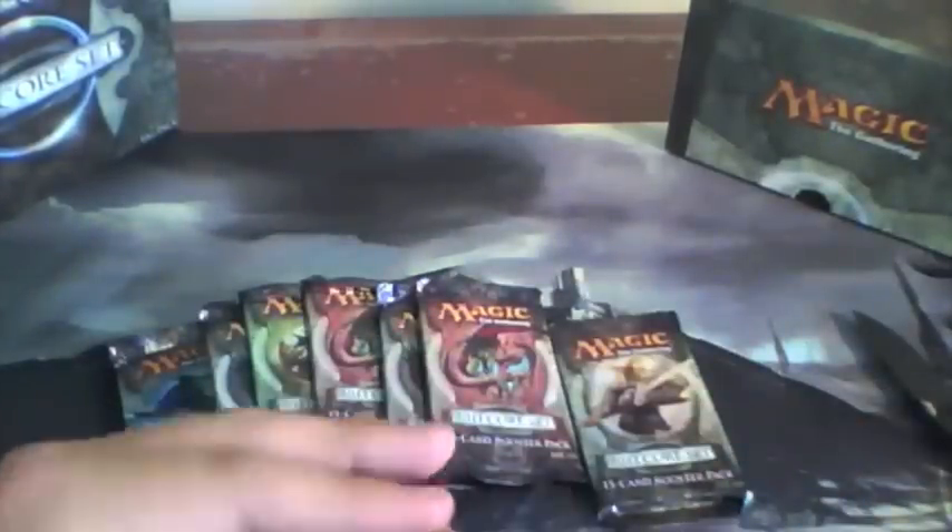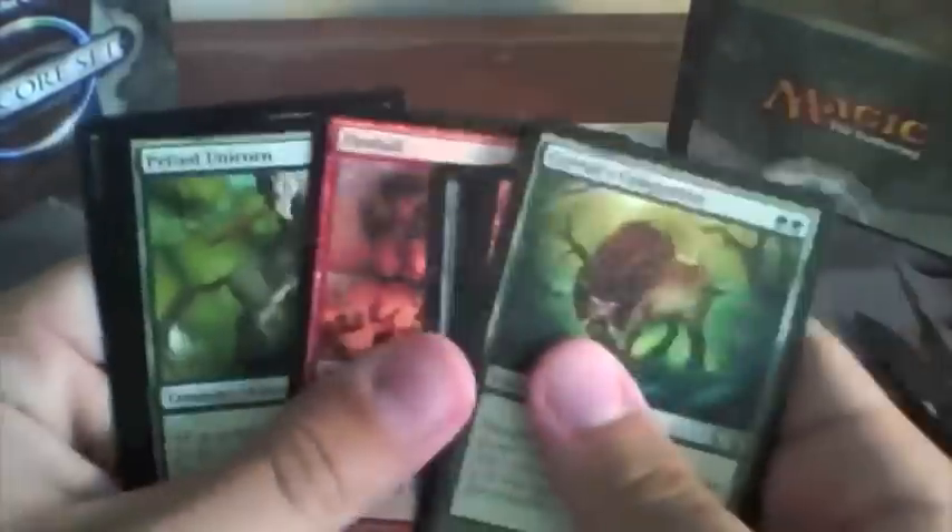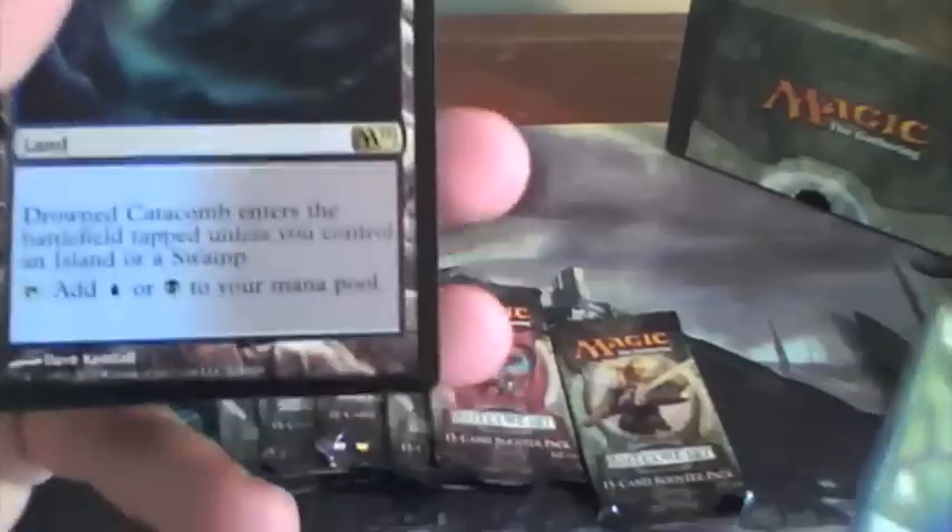First booster. Here we've got Griggs Companion — I'll just run through the commons here. Uncommons: Crystal Ball, very nice. Fireball, Prized Unicorn, with Drowned Catacomb. That's a dual land there, plus forced.